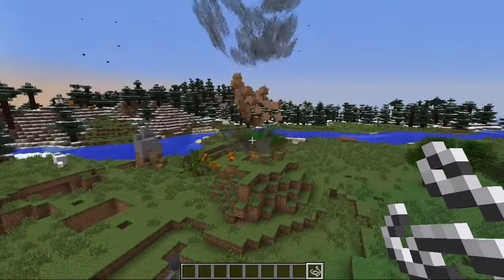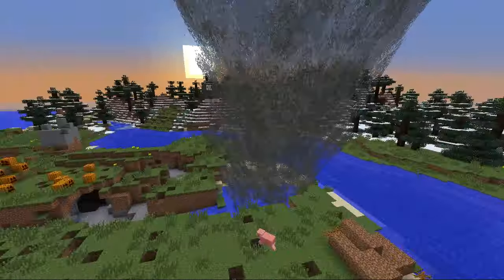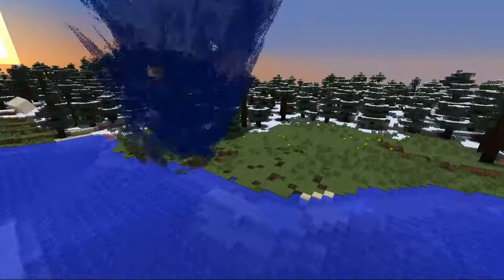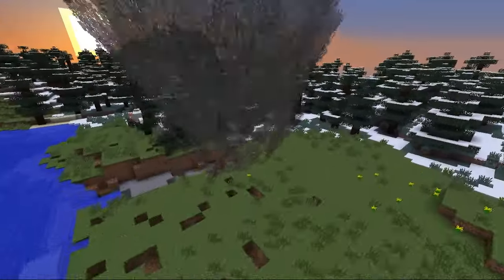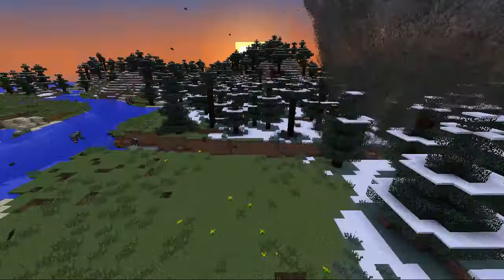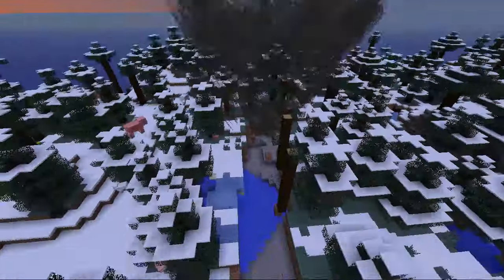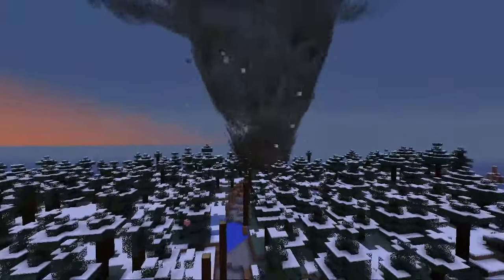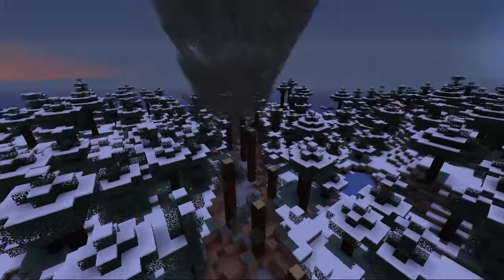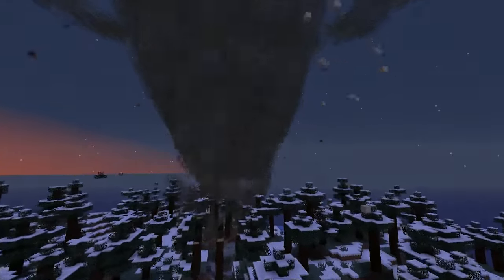Here we go — look at the particle effects, the wind is building up, everything just gets sucked into this mass of dust. I'm going to go into F1 so you can see it properly. All the entities are getting flung around — this sheep is going to die. The most impressive thing is it actually drags blocks from the ground, swirls them around, and has pretty much the colour of whatever block is beneath it. It dragged up some dirt and stone which makes it grey and brown, and when it went across the water it actually went blue at the bottom.